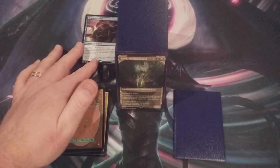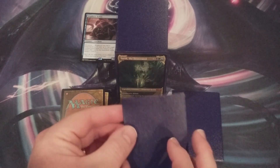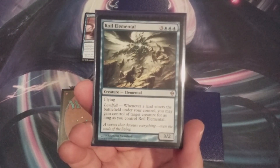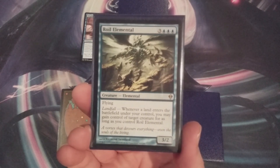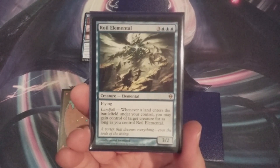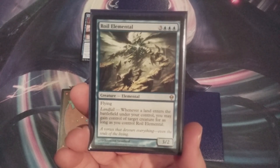Displacer Kitten is going to make some big-time noise in the 99 of this build. With this Cat Beast going into the deck, coming out is going to be Royal Elemental. Here we have a 3/2 Elemental with flying for 3 and 3 blue mana. That 3 and 3 blue mana is not walking-around mana when we're talking about casting this Elemental.